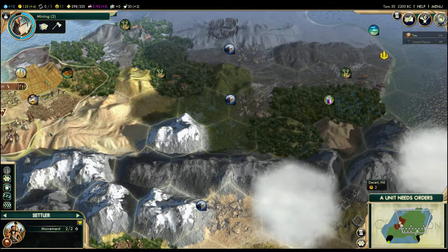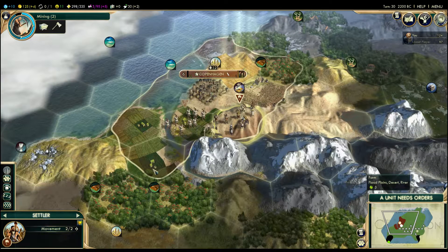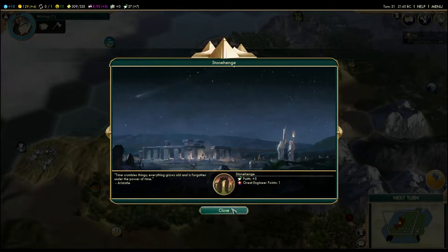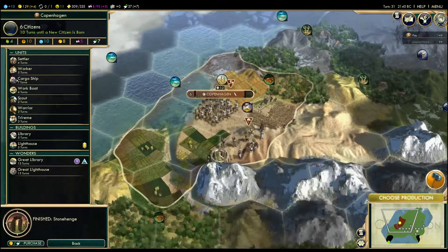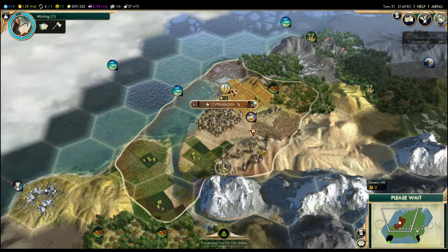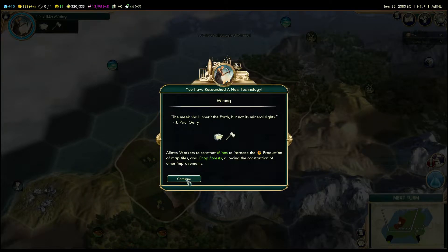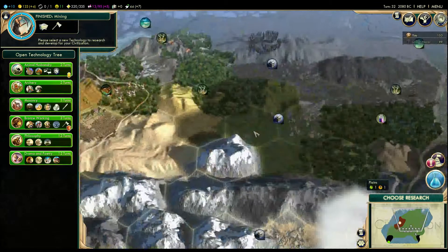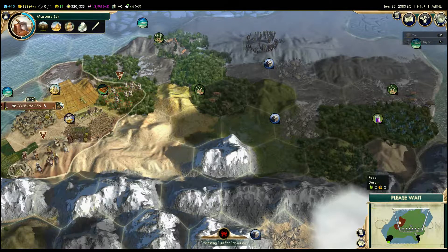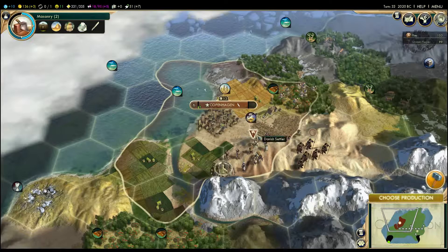Where should we go with my new city? I want to go here, that's quite nice. There's mountains there. There's a barb up there — I don't want to get nobbled by the barb. I'll leave the settler there for now and put him to sleep. I've finished Stonehenge — I shall build something quick to protect my little guys. I've discovered Mining, fabulous.